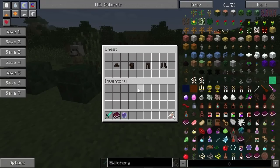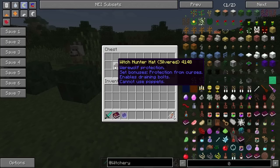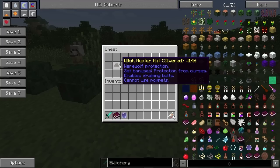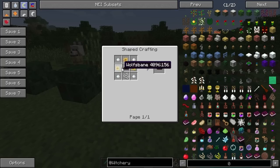The next thing I want to show you guys — I covered this a little bit at the end of Attack of the B Team — is witch hunting armor. In the werewolf update, they've actually added silvered armor. Basically what this does is give you additional protection against werewolves. Your set bonus for the whole set is protection from curses, it enables draining bolts, but you cannot use puppets if you're wearing this set — that's the downside. If you make your armor silvered, you now have werewolf protection.